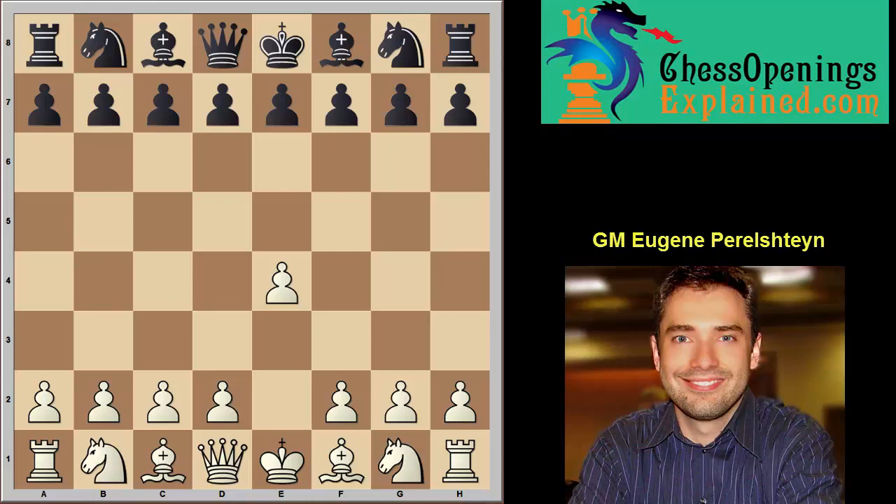Hello chess friends! This is Grand Master Eugene Perlstein for ChessOpeningsExplain.com. Today I'm going to present to you a complete repertoire for white in under 5 minutes. That's right, this is a very ambitious project. I hope you will enjoy it and hopefully I'll be able to give you a complete set of tools and weapons against any popular move that black throws at you.